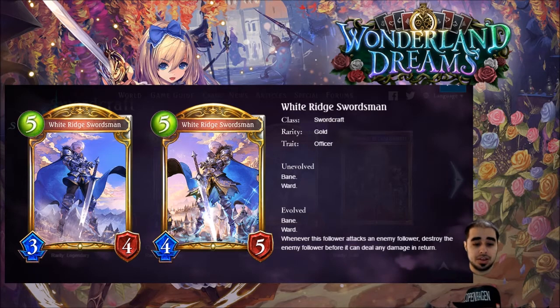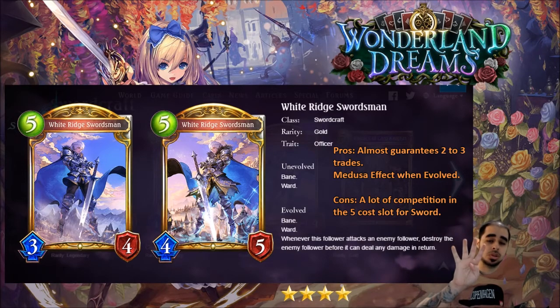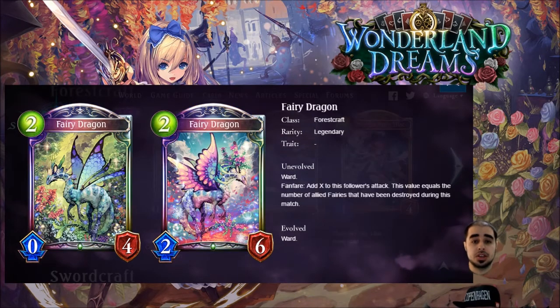Next is White Ridge Swordsman — gold, five, three, four. Weak stats but the effect is insane. It has bane and ward. When you evolve it, it gets crazy: bane, ward, and whenever this follower attacks an enemy follower, destroy the enemy follower before it can deal any damage in return — the Medusa effect. This card is the trading master of sword and will be in almost every midrange to control deck. Four stars — very strong card.